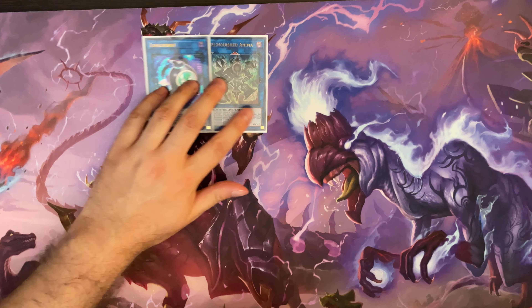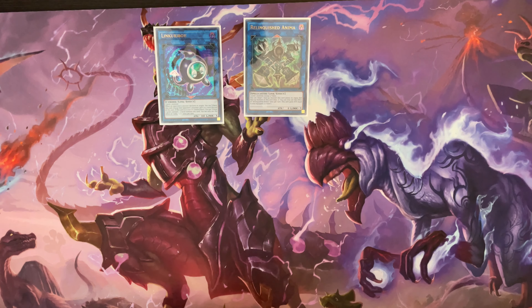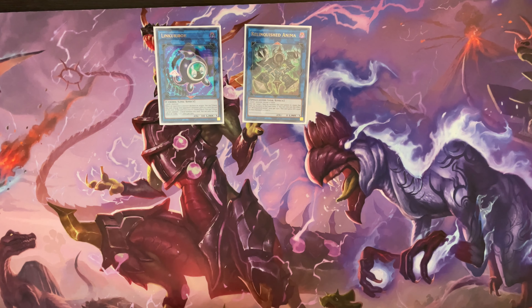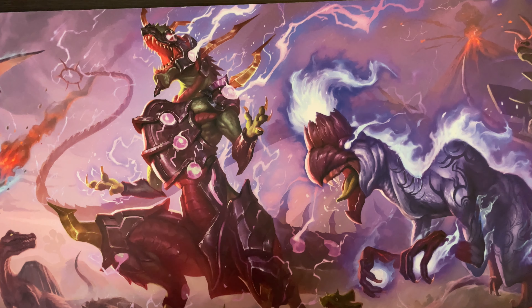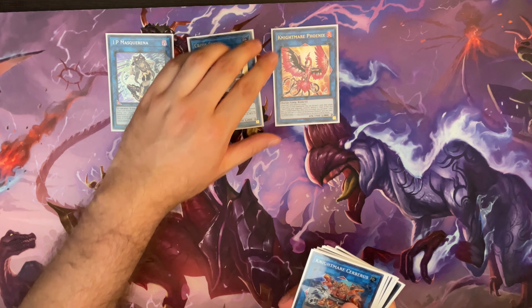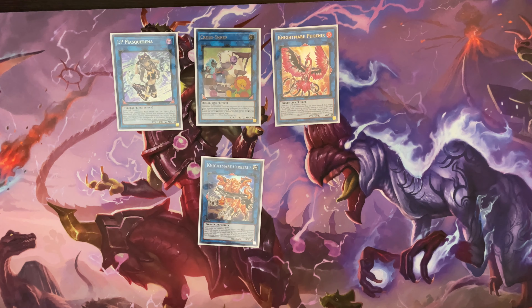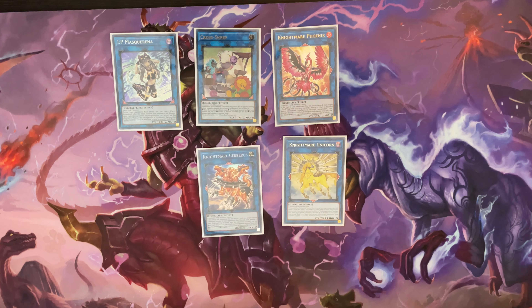For the extra deck, with the link ones we're running Linkriboh and Relinquished Anima. Relinquished Anima you could probably cut if you really wanted to — I didn't end up going into it, but it's kind of nice to have as a contingency plan to try to take one of your opponent's monsters or force a negate. We don't have a particular reason to run it anymore since we don't run Union Carrier and I don't run Curious in this build, but it can be helpful. For the link twos, we have IP Masquerena, Crossout Designator, Nightmare Phoenix, and Cerberus. IP is almost a must in this deck, really useful for your end board.